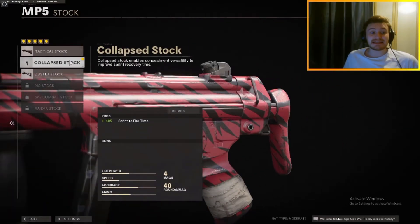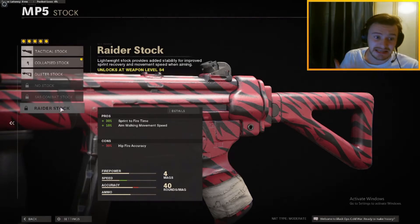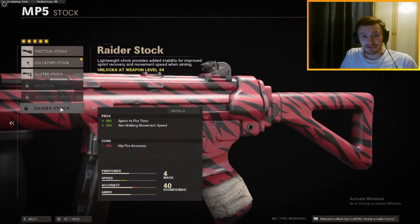The stock currently which we're using is the collapse stock, which gives us a plus 10% sprint-to-fire time. When I unlock the Raider stock, I'll be rocking that instead — sprint-to-fire time up 30% and a walking movement speed bonus, which is nice to have. It does minus 30% hit fire accuracy, but the MP5 has a decent hit fire anyway, so you are not going to mind about having that slight bit less. As you saw from the clips at the beginning, I haven't got a laser on at the moment and it is absolutely shredding.